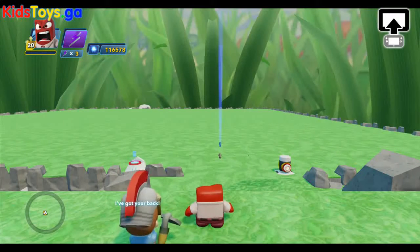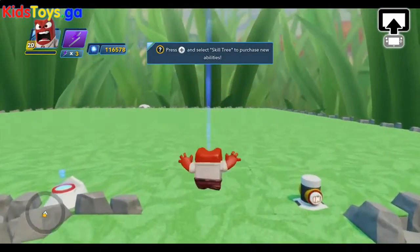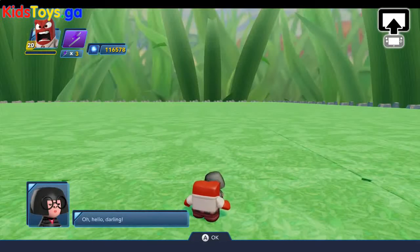It's Dan from DisneyInfinityCodes.com, and I'm here inside the Toy Box Hub with another sidekick training mission, this one called Marvelously Designed. We're going to take a look inside here, meet up with Edna, and talk about some additional training on these sidekicks.